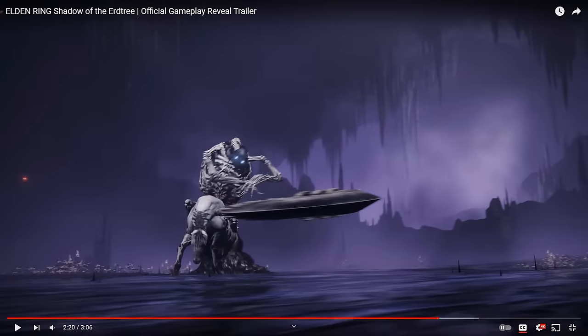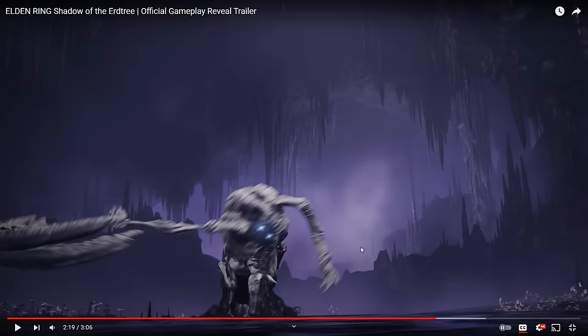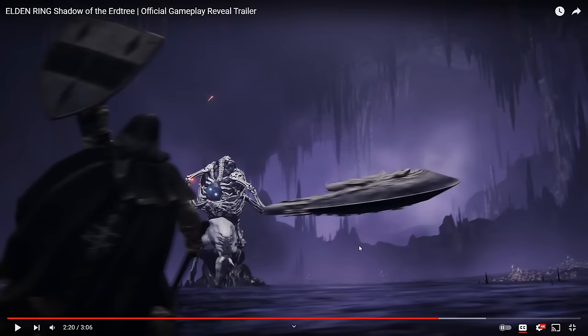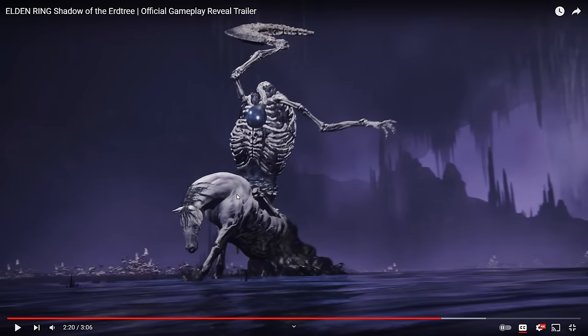This area looks like the subterranean level to me — this even looks like the same cavern where you fight Astel, with the purple. But this skeleton guy is odd; it kind of looks like he has a bubble for a head. We have seen giant skeleton figures in the game before, and I wonder if he's going to be related to them or be an extra clue about what the skeleton beings might have been.